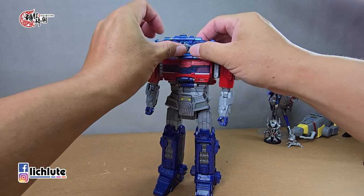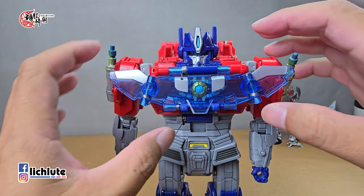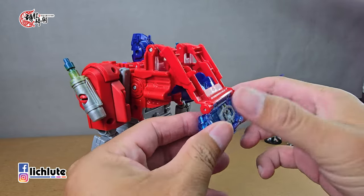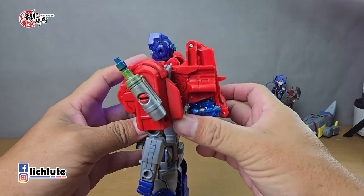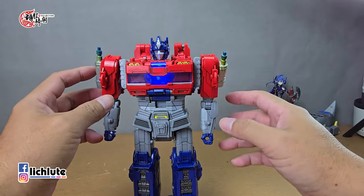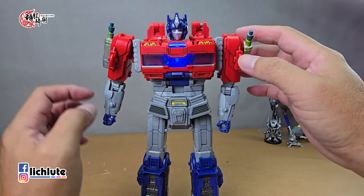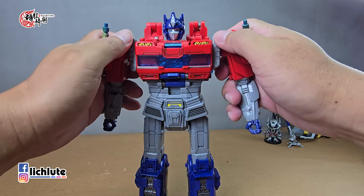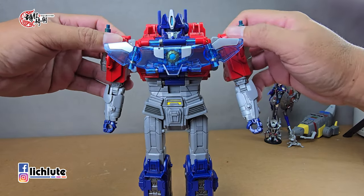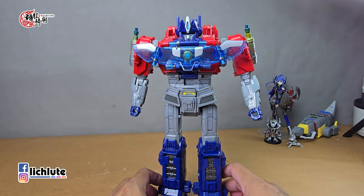最终形态按照玩具设计是要做一个翻转变形，把玩具拉起来然后翻转。对不起我没有练习得很好，但总而言之翻转变形也不是第一天了。翻转过头有时会把领导母体甩出来。其实只要稍微往后推一下，也就变形完成了，翻转只是一个噱头，所以大家可以用低调的方法变成最终形态。